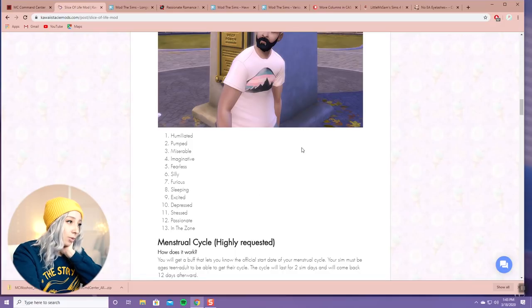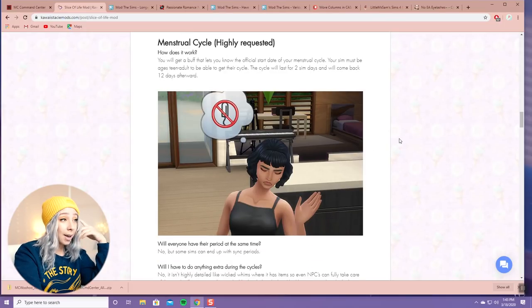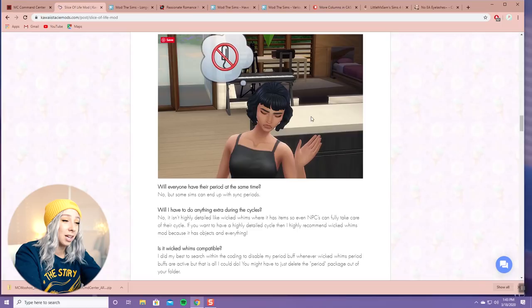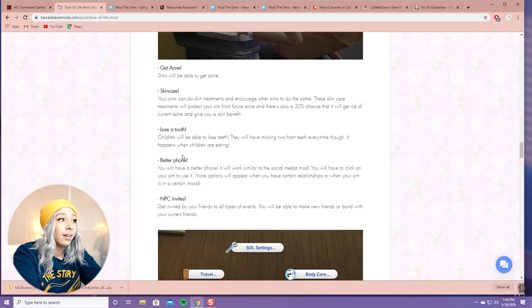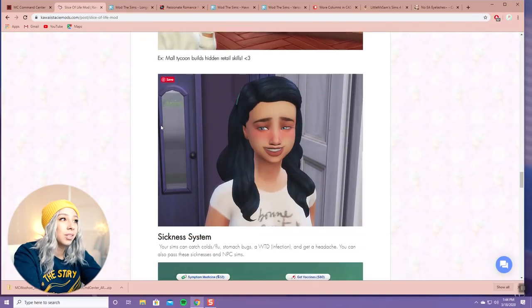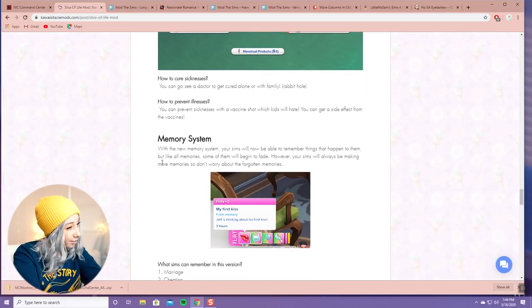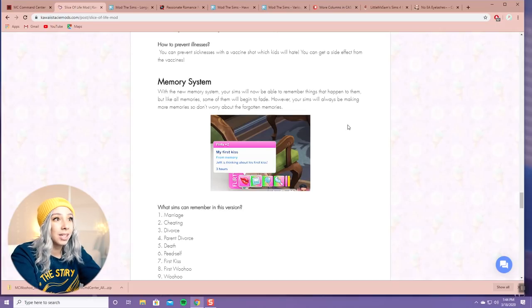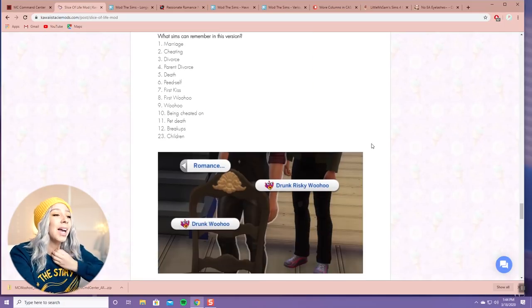There are all these new emotions, which is awesome because Sims in The Sims 4 are rather one-dimensional. There's also a menstrual cycle - Sims will get their periods, cramps, headaches, and you have to buy tampon and pad supplies. Your Sims can get drunk, get acne, do skincare, get sick - it's very very real. I take a lot of this stuff out because it makes life really hard for your Sims. They also have a memory system for major life events which gives a special moodlet.